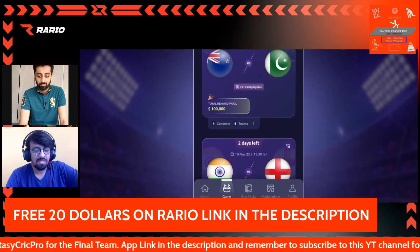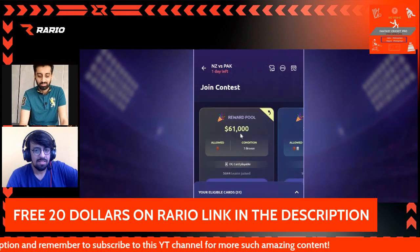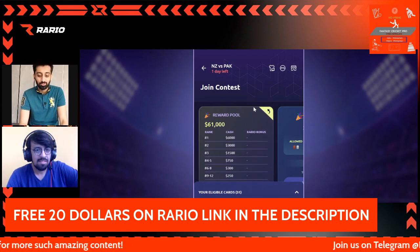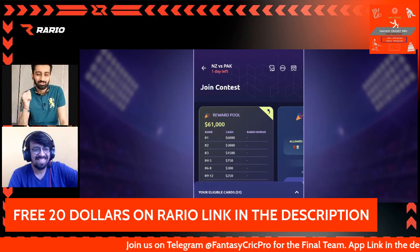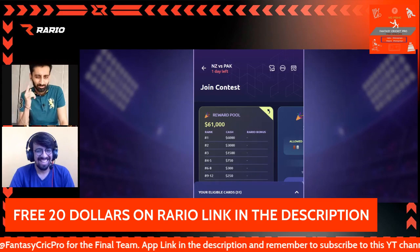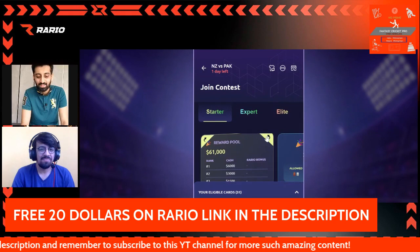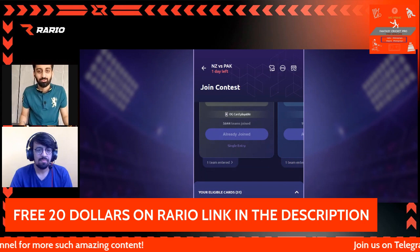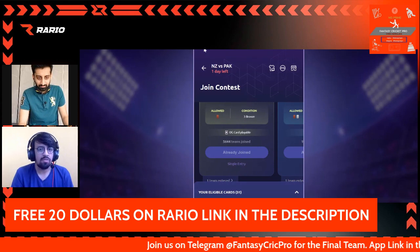Let's look at the bronze contest — when you see the rewards, you'll understand what I'm talking about. The first prize for the bronze contest is six thousand dollars. While you can't make multiple combinations from one phone, you can always ensure five friends each have a combination, so use smart hacks to make multiple combinations that way. Rewards go all the way up to the eight thousandth rank, and with only around 5,644 teams and just 24 odd hours to go for the game, it turns out to be almost a guaranteed return kind of game.